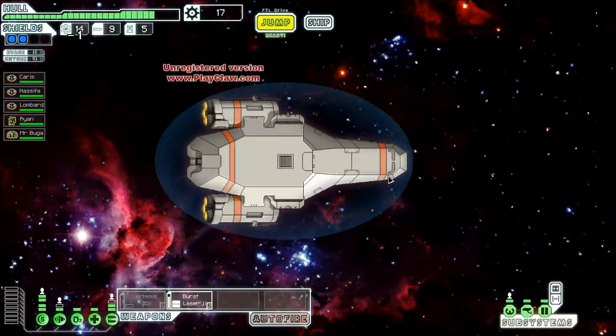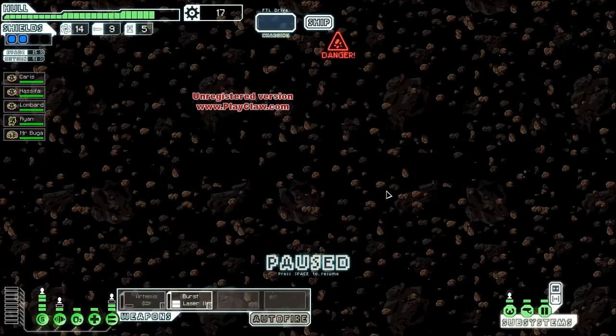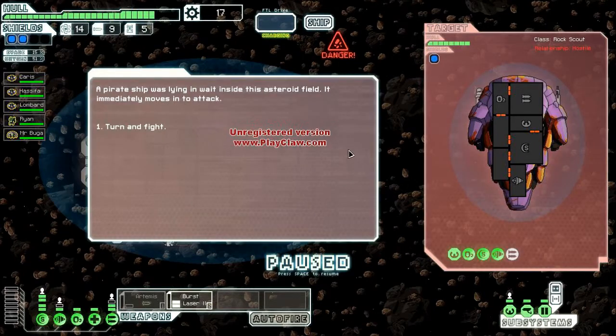We're gonna power that up and jump. We're gonna go here — I just want to get stuff. A pirate ship was lying in wait inside this asteroid field, it immediately moves into attack. Let's fight — I guess, why not.